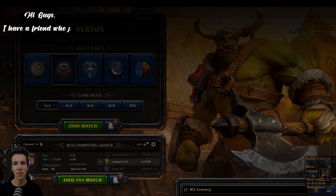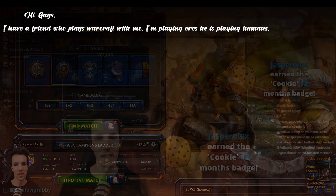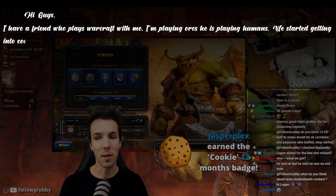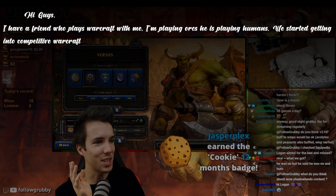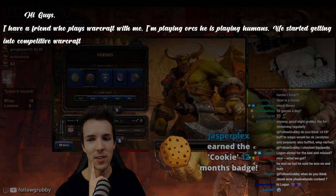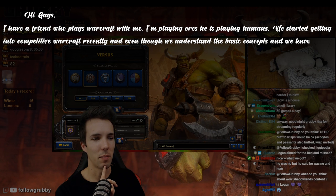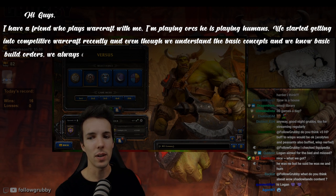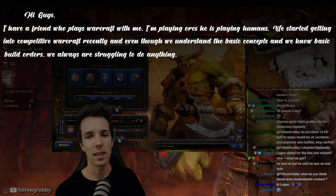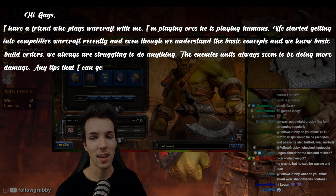I have a friend who plays Warcraft with me. I'm playing Orcs, he's playing Humans. We started getting into competitive Warcraft — he means melee, not CGS. Even though we understand the basic concepts and we know basic build orders, we're always struggling to do anything. The enemy units always seem to be doing more damage. Any tips on the matter?